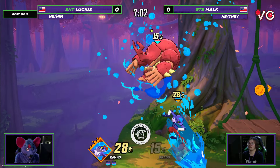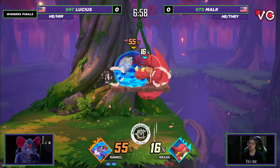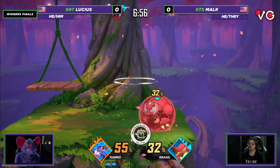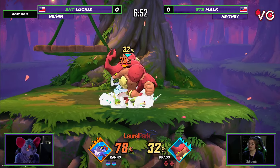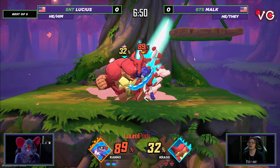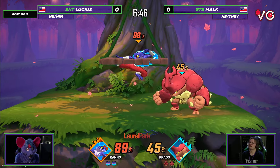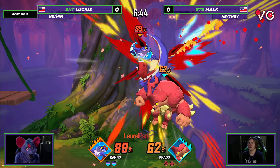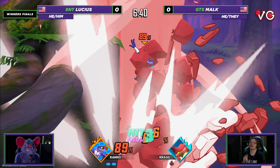We saw Lucius do kind of a tilt boost — he boosted somehow to get off stage and throw the needle and just barely missed it. Took the stock right after anyway, but that's the kind of thing you have to keep your eye out for in this matchup. I generally like as Craig to try to make my pillar as far away from stage as possible, but it's also really scary to do that against Rano, because Rano Fair will stop the momentum of Craig's side hit, which is another thing that can make for fairly easy.